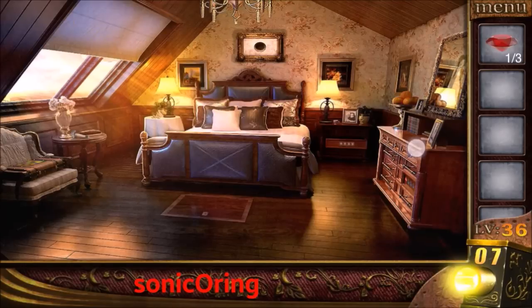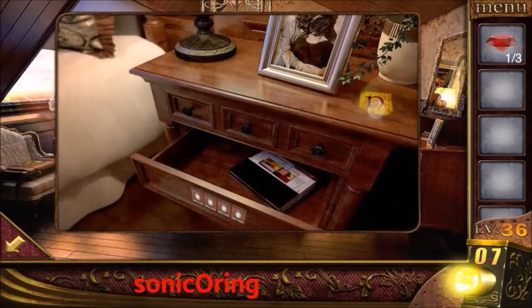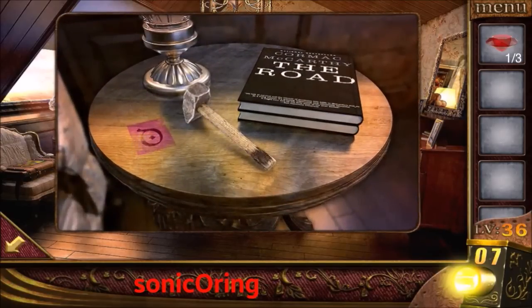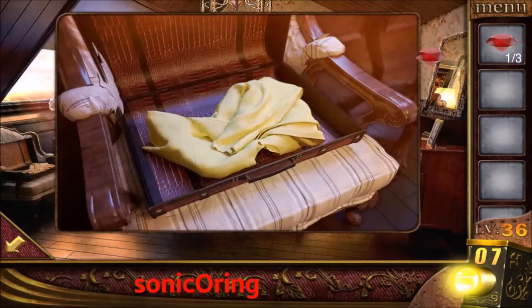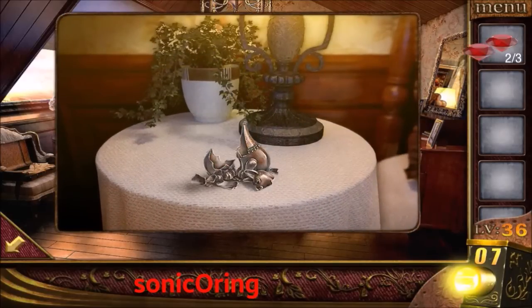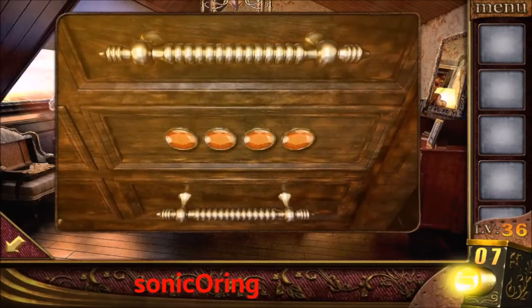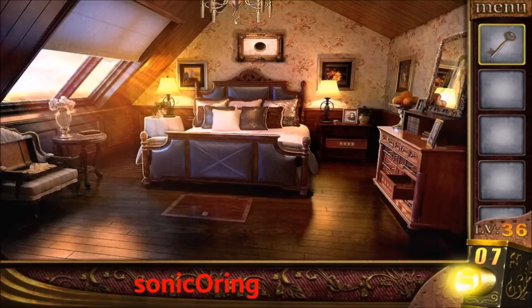Now look at the four symbols: M, N, O, and O. Memorize the color and the symbols, then press them on the left suitcase. Get the second jewel. Get the hammer on the left table and use it to break the statue. Get the third gem and use it on the right drawer. Get a key and use the key to open the floor.